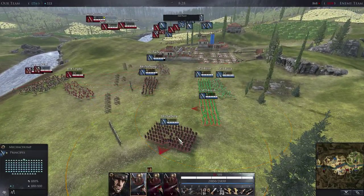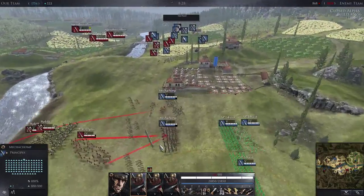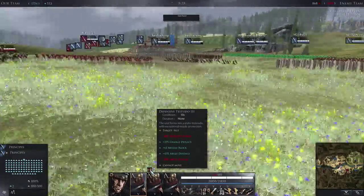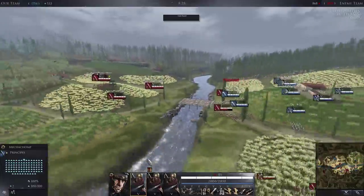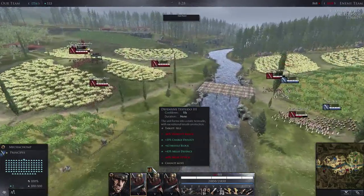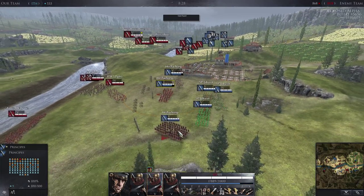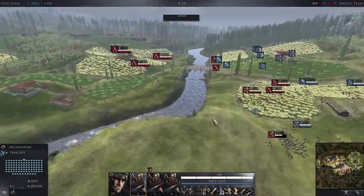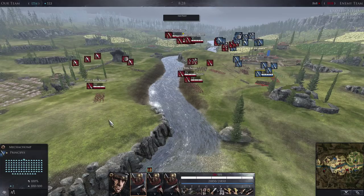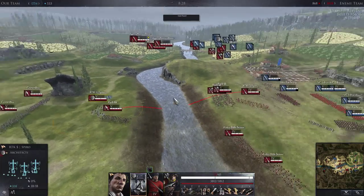We also forgot to mention the changes for Germanicus. Basically he lost his Raised Shields ability and gained the Defensive Testudo, which gives a lot of bonuses but makes the unit unable to see anything and loses most of its attack capabilities. It becomes insanely tanky against missiles or cavalry charges, but you do lose a lot of visibility and attack. If you use both Testudos, make sure there's somebody else around spotting for you because you will have essentially no vision by yourself.